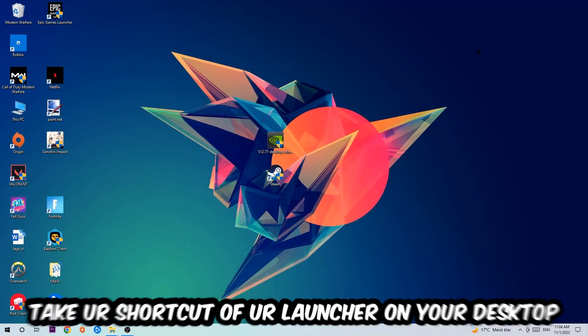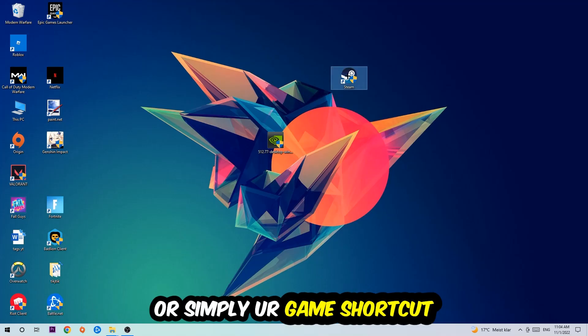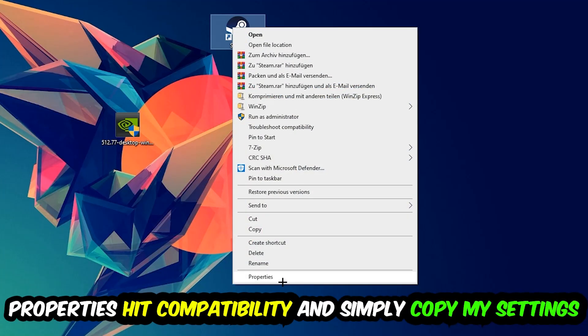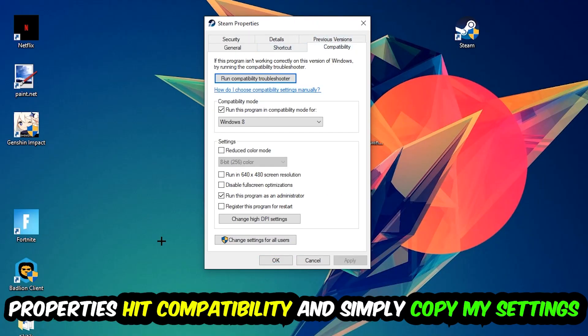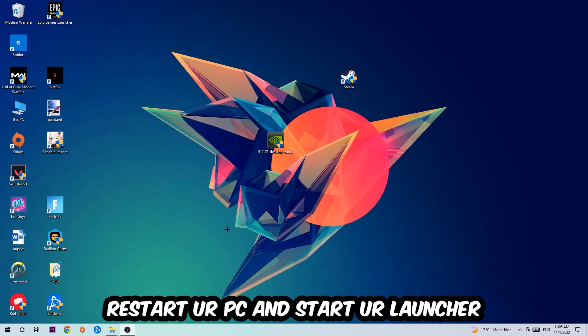The next step is to take the shortcut of your launcher from Steam or your game shortcut on your desktop, right-click it, and go to Properties. Hit Compatibility and copy these settings: enable 'Run this program in compatibility mode for' and select Windows 8, disable 'Disable full screen optimizations', and enable 'Run this program as an administrator'. Hit Apply and OK. I would personally recommend resetting your PC afterwards, and once restored you should see the little atmosphere symbol on your shortcut.